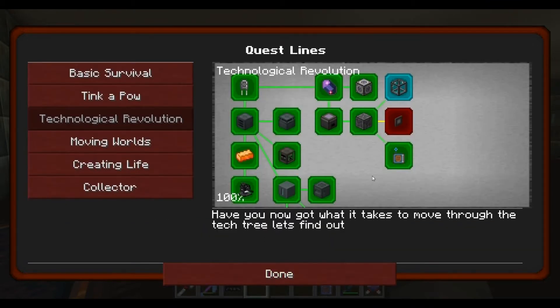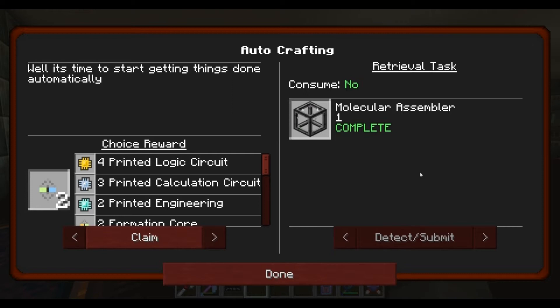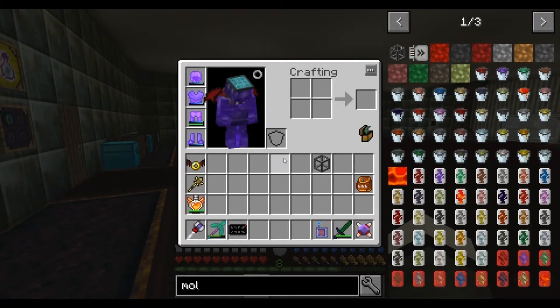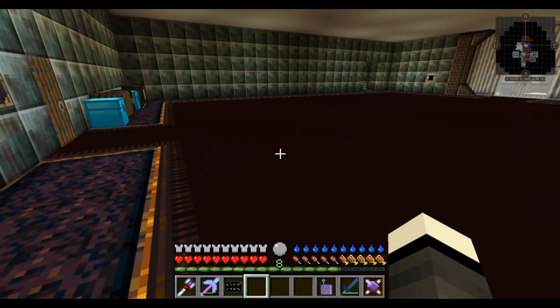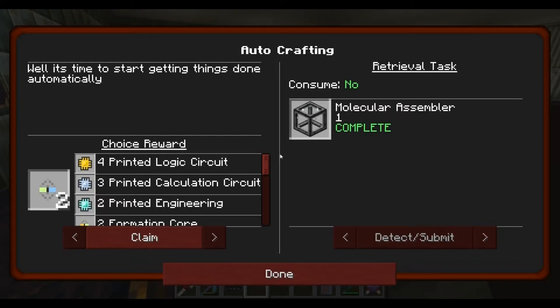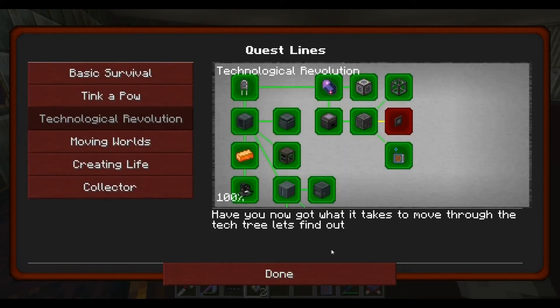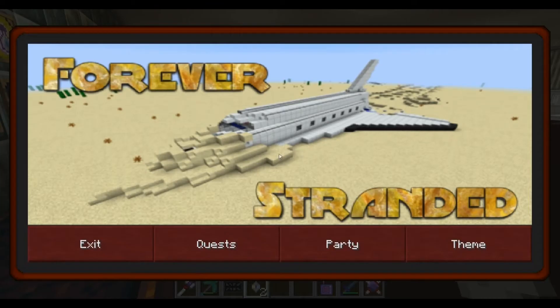There we go, that was easy. I just love this crafting. Let's check if it's repeatable. Houston, we have a problem - didn't I claim it? Claim... poof. We had a problem there.